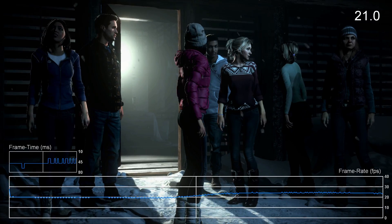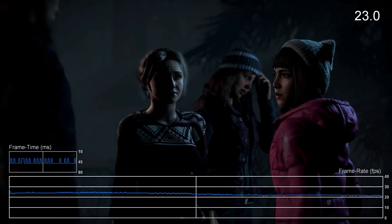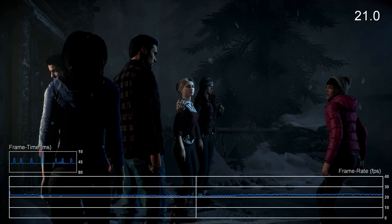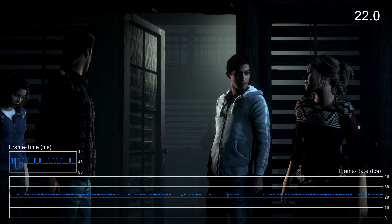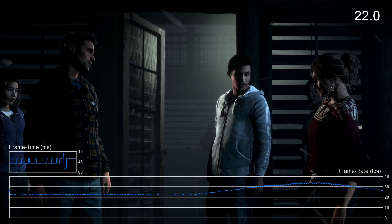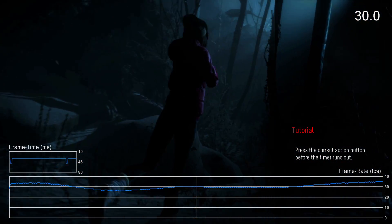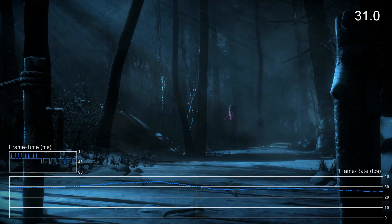Hi, it's Tom from Digital Foundry here. Originally revealed as a last-gen title, Until Dawn's revival on PlayStation 4 brings it to the very cutting edge of today's rendering and motion capture technologies. The Killzone Shadow Fall engine is at the heart of its delivery, and UK developer Supermassive Games doesn't hold back on using its strong feature set to produce an atmospheric, beautifully lit horror tale of many tangents. With some eye-catching facial capture tech in play too, the only caveat is Until Dawn's high visual standard is paid for in performance.